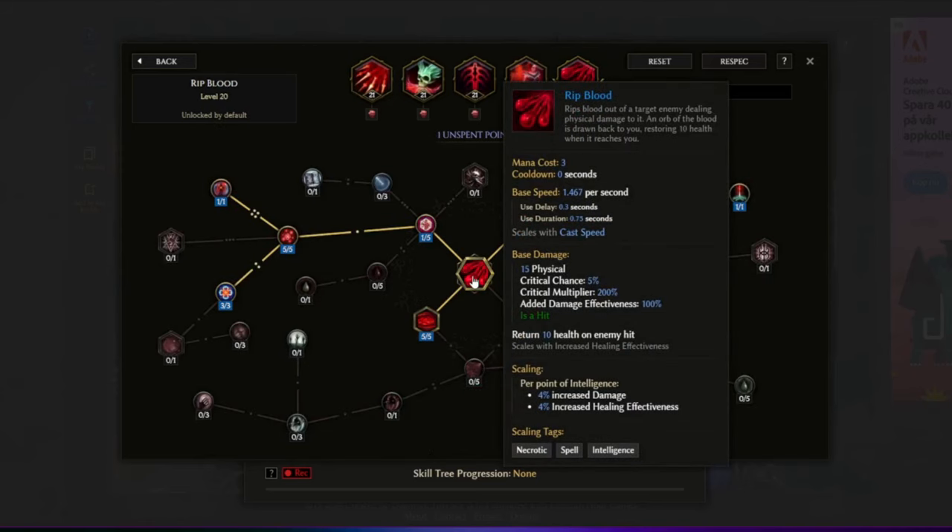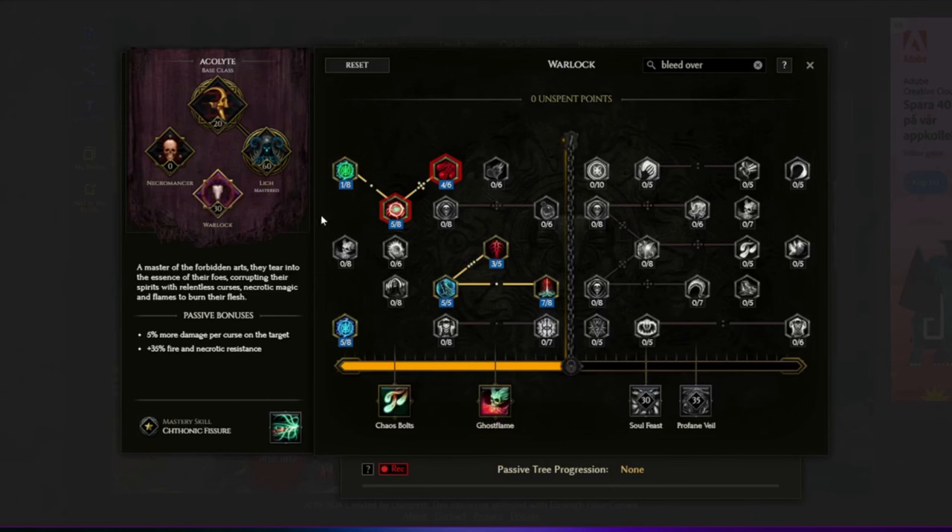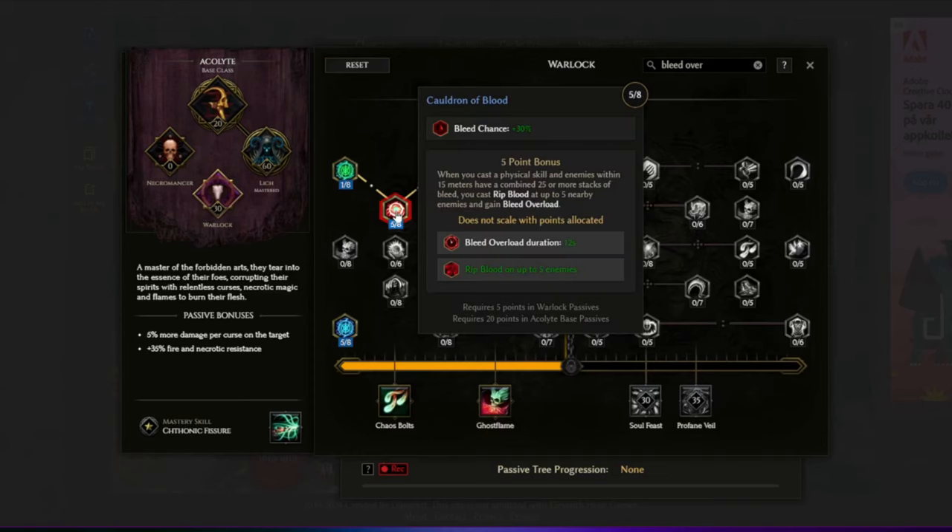We also have Rip Blood for additional mana, using Mana Feast, though that requires us to cast the skill ourselves. However, we also have an automated cast for Rip Blood from the new Warlock passive tree. The node is called Color of Blood: when you cast a physical skill and enemies within 15 meters have a combined 25 or more stacks of bleed, you will cast Rip Blood on up to five nearby enemies and gain Bleed Overload, which lasts for 12 seconds.